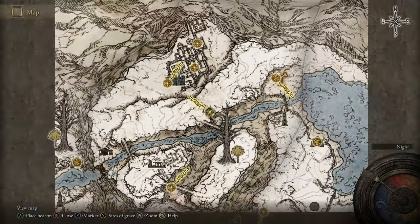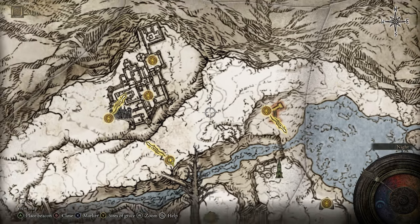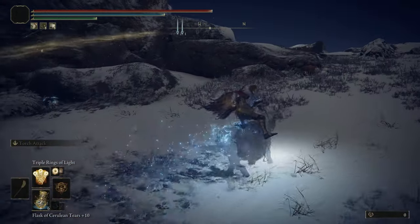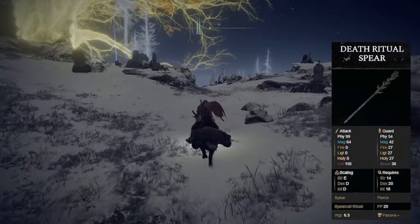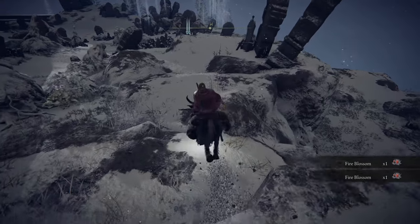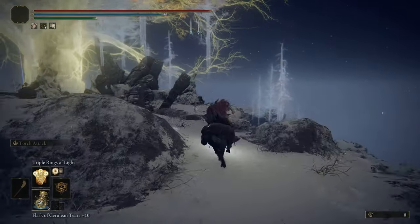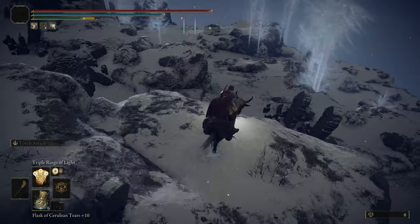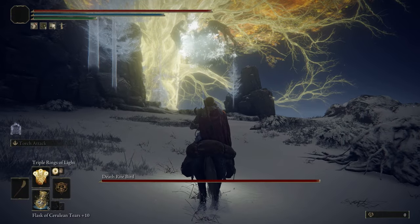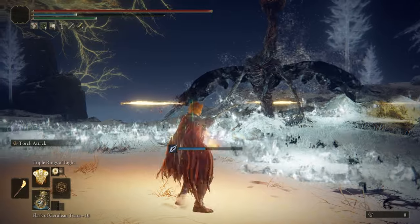The next Deathrite Bird I'm going to show you is up here in the Mountaintops of the Giants. You can head from the Snow Valley Ruins Overlook, the Freezing Lake Grace, or the Castle Sol Main Gate Grace and head up this way. This Deathrite Bird is going to be considerably harder than the previous two because it's a little more late game. And once he's dead, he should drop us the Death Ritual Spear.